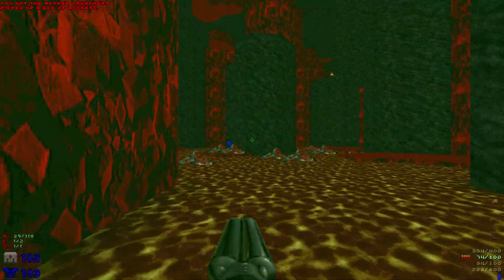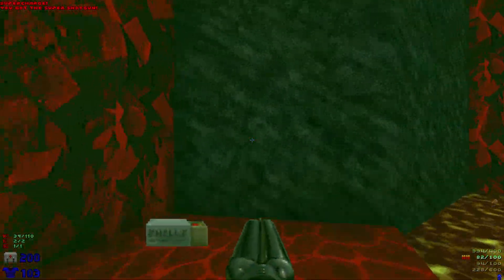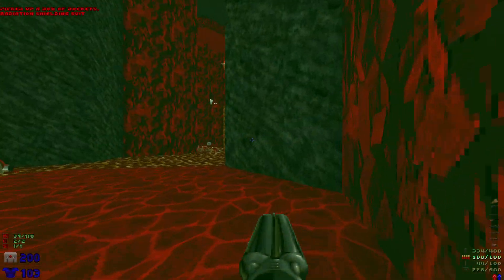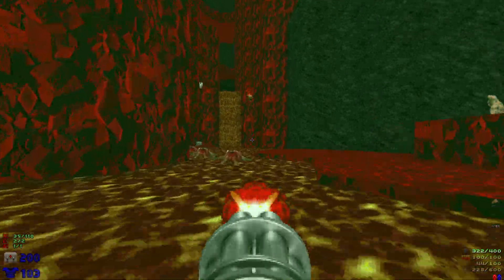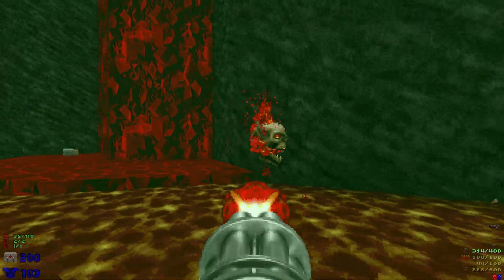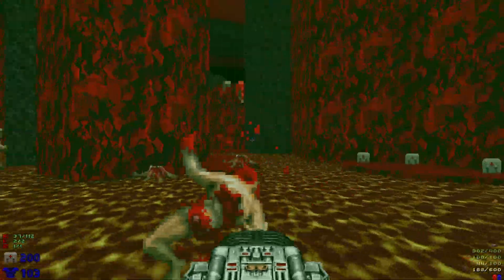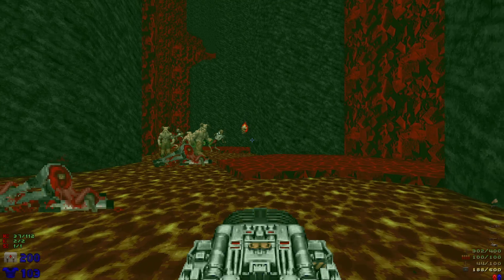Let's grab some ammo, grab this super charge, and some shells, then grab the red key and quickly grab this rad suit. We're gonna have some hell knights as well as an arch-vile there. Let's quickly take care of this guy and get the arch-vile down. We've got some infighting happening there.